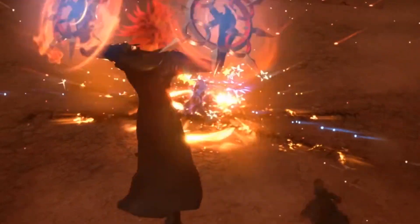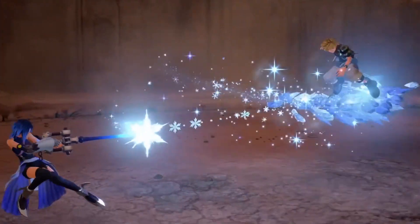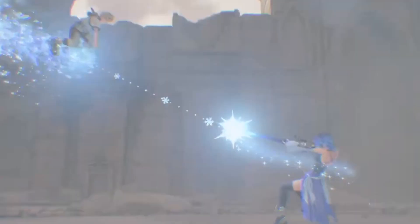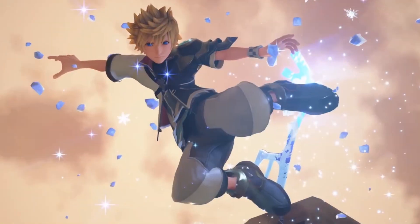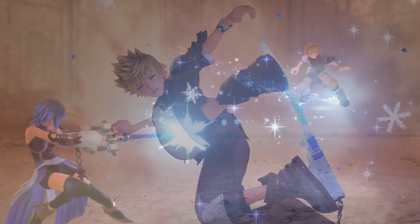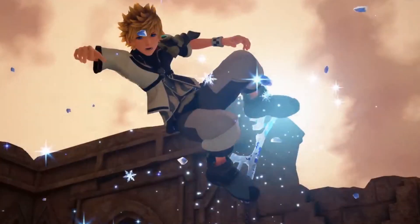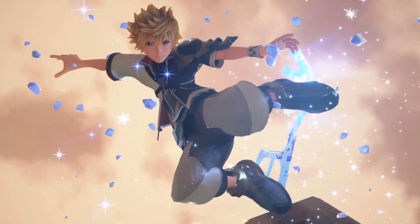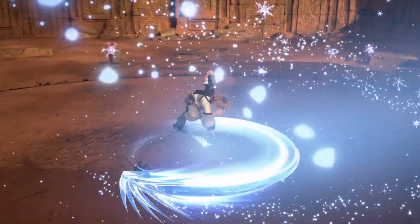The second team attack is between Aqua and Ven, and it's much more brief. We see Aqua shoot out a Blizzard spell and, just like in the game, Ven slides on it — but Ven turns his Keyblade into a snowboard and rides it through the air. It seems as though Aqua is controlling the path Ven is riding on, given the rotation of her body and her Keyblade. The finisher appears to be Aqua stopping the path, and Ven leaping up and spinning down in some sort of ice cyclone.